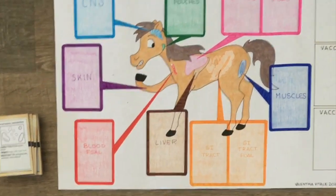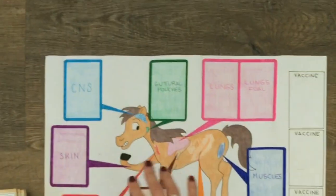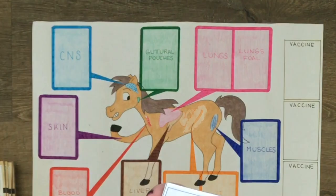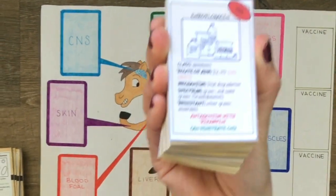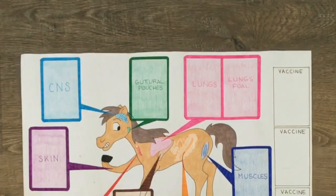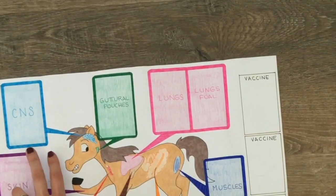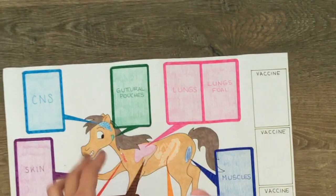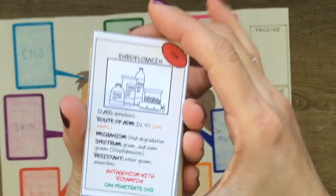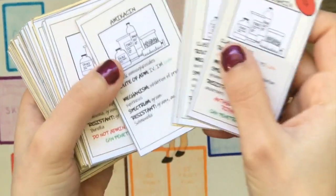After bacteria have played, it is the turn of antimicrobials, and they must try to remove bacteria cards from the board. They have to choose which antimicrobial to use depending on where the infections are and which bacteria are causing them. For example, if a bacteria is placed on the central nervous system, they would have to choose an antimicrobial that penetrates the central nervous system, and this characteristic is written in green, usually at the end of the card.